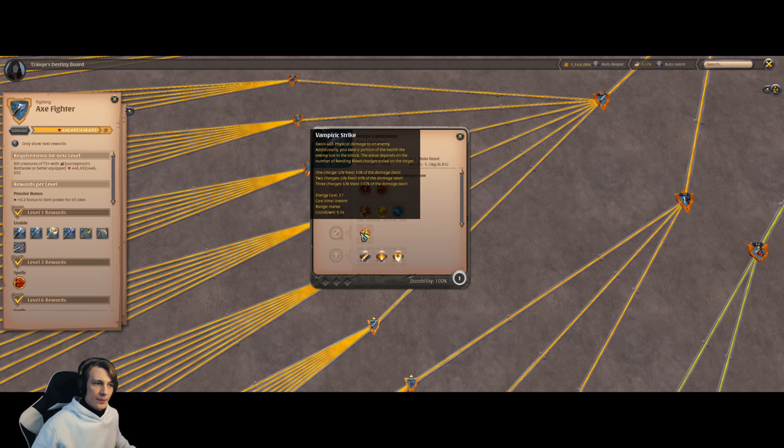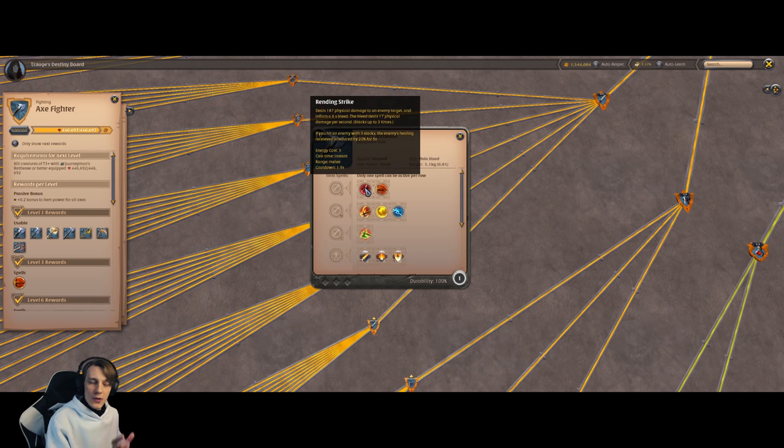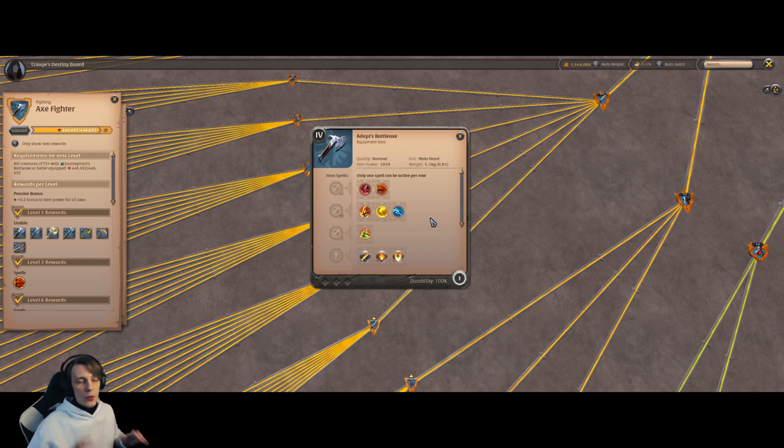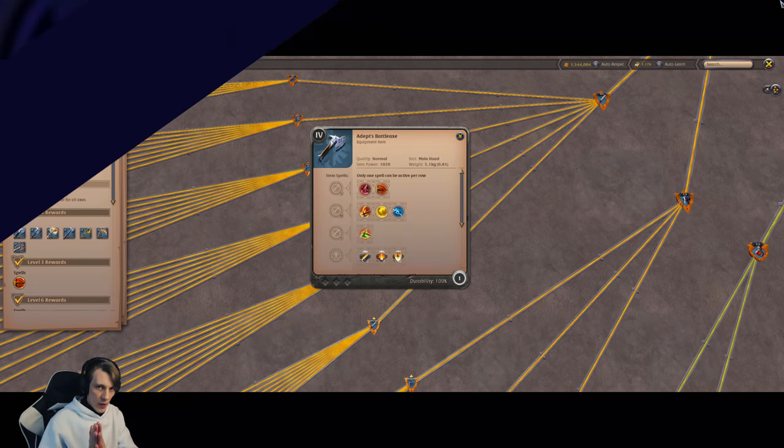Its E ability is Vampiric Strike. It deals damage and depending on the damage dealt, it will heal you up. This heal amount depends on your kill stacks: one charge gives 30% lifesteal, two charges 60%, and three charges 100% of damage dealt. So it is a very tanky weapon.